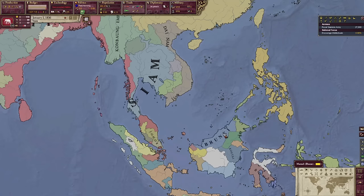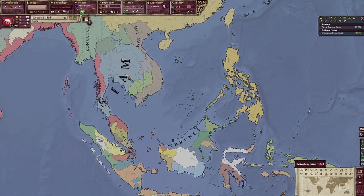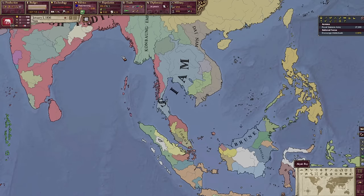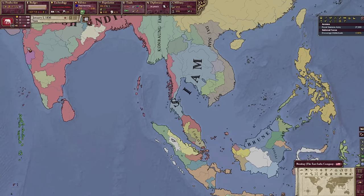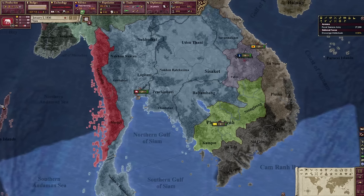Hello map game enjoyers! It's me, Strategy Games Training, and welcome back to another episode of Victoria 2 A to Z — the series where I play all the interesting nations in Victoria 2 from A to Z. Today we are going to Siam, a nation I have never played before, but it has a ton of potential to be a lot of fun. So we're gonna play it and we're gonna play it well.